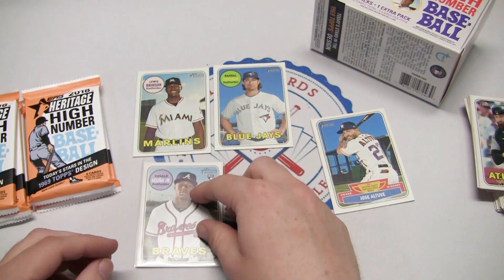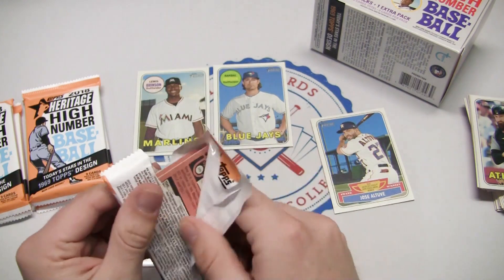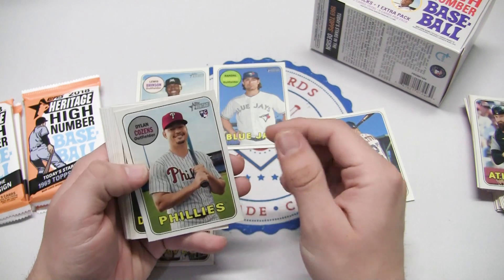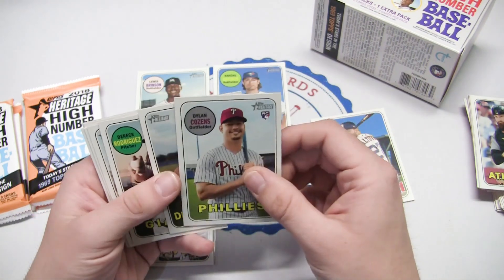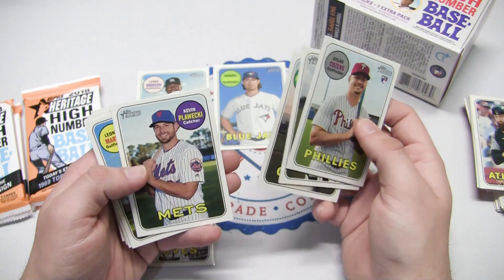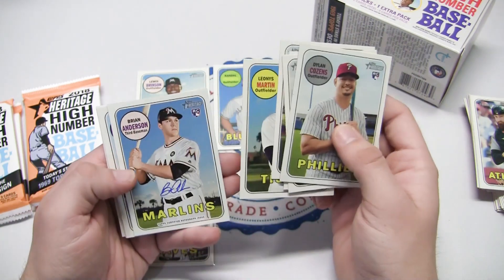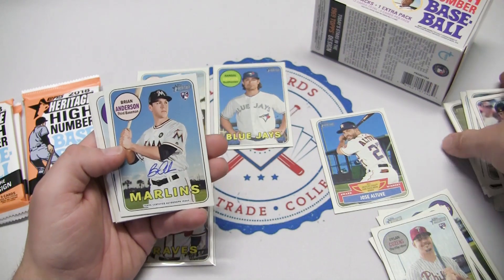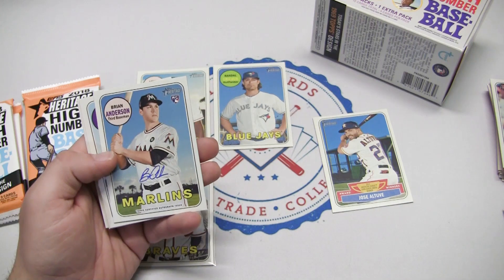One of the big ones we were looking for — let's continue this quick Retail Roundup rip. Dylan Cousins rookie card, Steven Souza Jr. with the Diamondbacks, Derrick Rodriguez rookie card, Kevin Plawecki, Leonis Martin. And we have an autograph — we got an autograph in our blaster box! Wow — this is the first blaster box of 2018 Heritage High Number that I've ever opened.